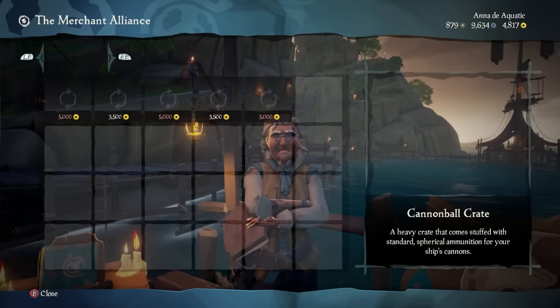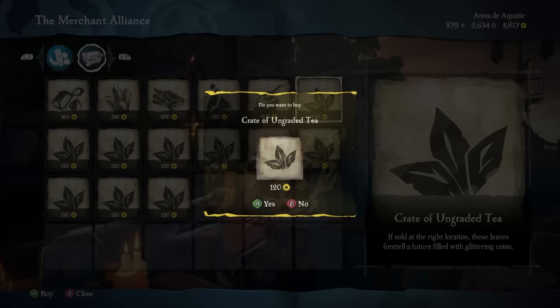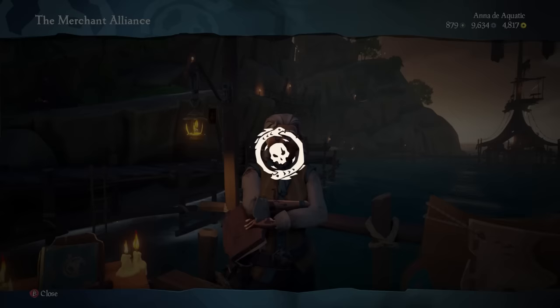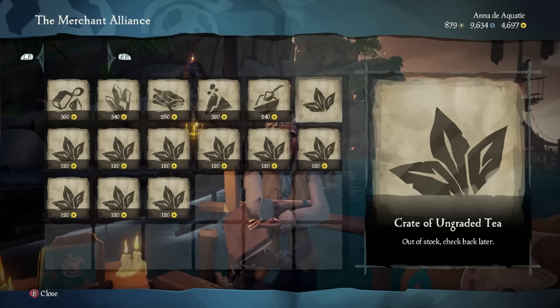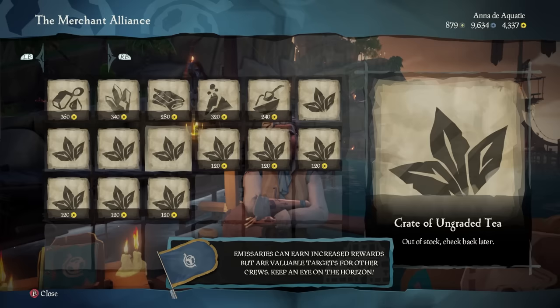For those unfamiliar with them, the premise is that pirates can fly a merchant emissary, grab these commodities at relatively cheap prices, and resell them to outposts who are in need of that particular item. For example, Ancient Spire had a surplus of ungraded tea. If I was intending on following the established trade route, I'd find out which outpost had a need for the tea and sell there.